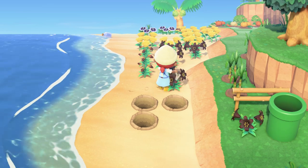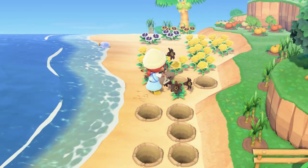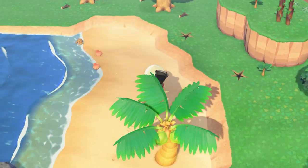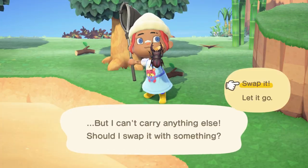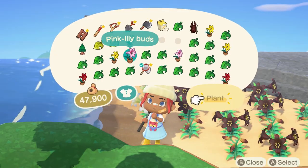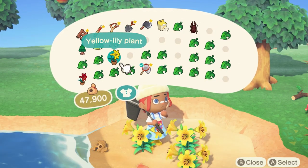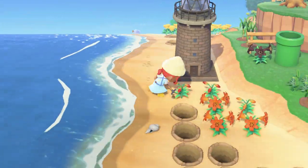This beach is where I've been storing all my extra flowers and crops, so it is a mess over here. Each time I decorate part of my island, I feel like I'm just shoving all my messes further and further back into the corners, and eventually I'm going to run out of space. I tend to hoard extra stuff in games and hate throwing things away, so it's going to be painful when decorating the back of my island makes me finally confront all the clutter. Thankfully, today is not that day, and I just continued shoving everything further back.